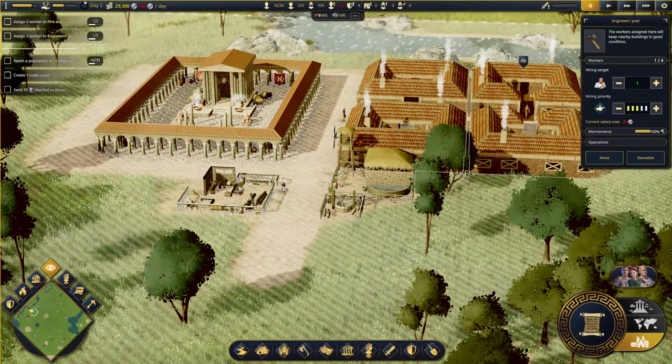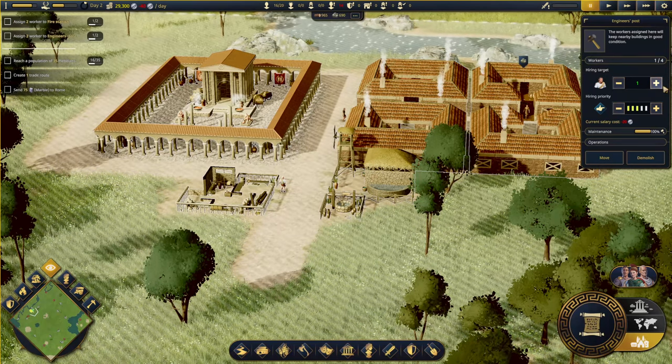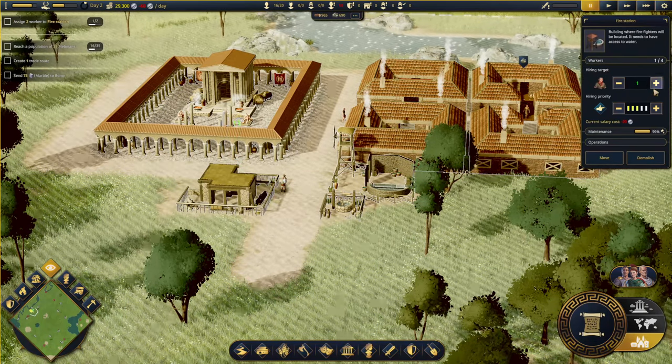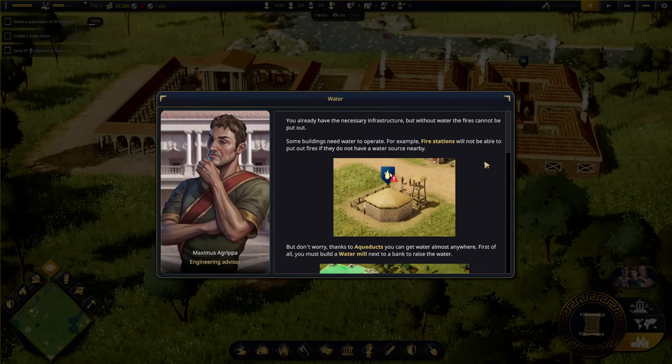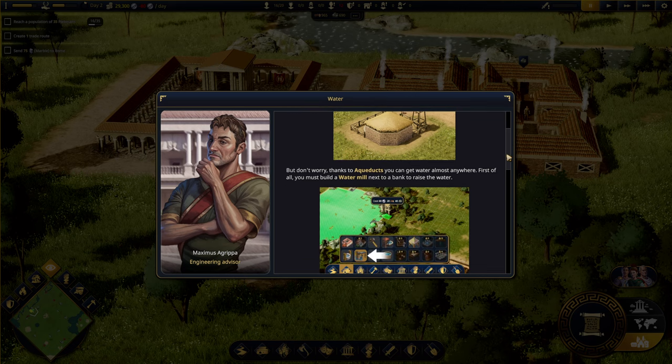We want two workers in the engineer's post and two in the fire station. Without water, fires cannot be put out - some buildings need water to operate. Fire stations will not be able to put out fires if they do not have a water source nearby. A well is just a temporary solution.